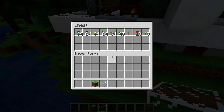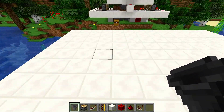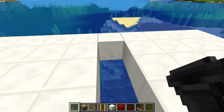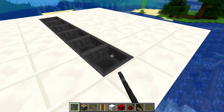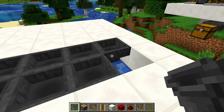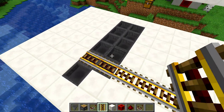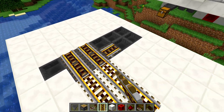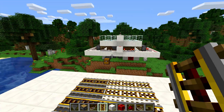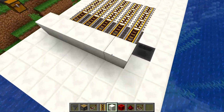We're going to start off with a 13 by 7 area and come right down to this point here, knocking out blocks just like that. We take our hoppers and put a nice little line straight down through like so, then place five more right here — one, two, three, four, and five. Now we take our powered rails and place five going this way, doing that all the way across until we get to that back hopper. This is going to be for our hopper carts, which will suck all items through the blocks on top.